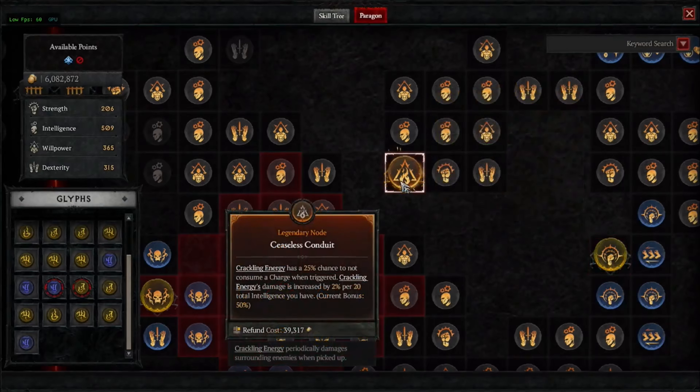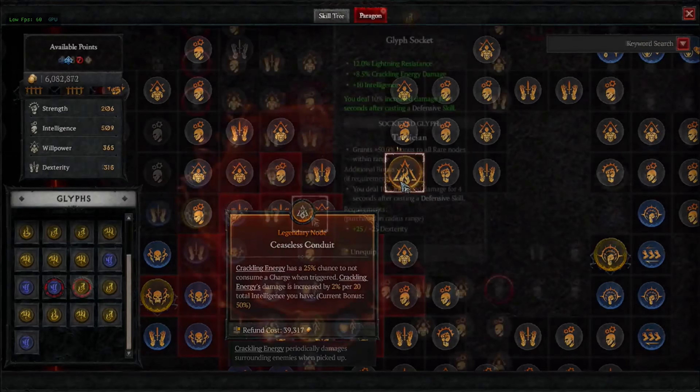There's one more node type as well — legendary nodes. Every one of the boards for each class has a legendary node somewhere on it, and these are really, really powerful. They are a legendary power effectively unique to the Paragon board system for that class and for whatever that particular board is trying to convey as its overall build type. They're powerful things to collect, but you pursue them in concert with other goals like the rare nodes and glyphs.